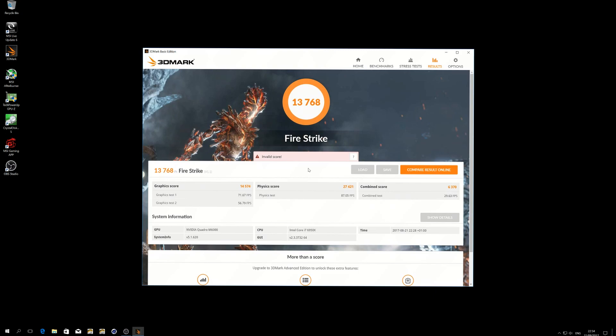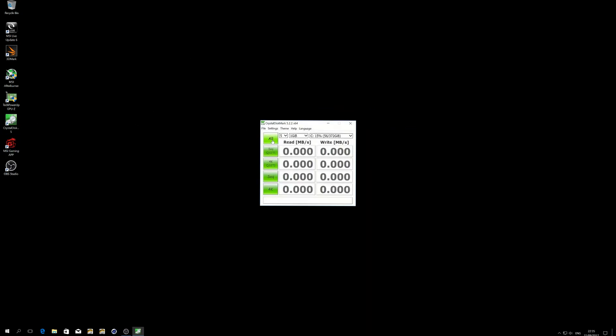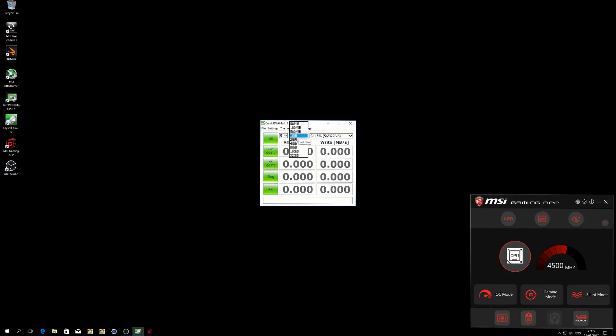Not that bad — 71, 56, 57 FPS average. Physical score 27,421, so that's not bad either. Combined score 6,370. Okay, we're just gonna jump to CrystalDiskMark and we're gonna see the hard drive write and read speeds and all that — pure testing.